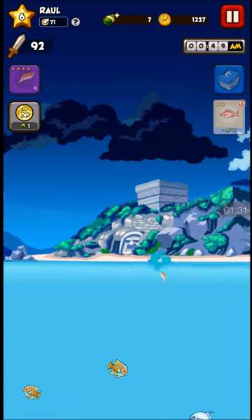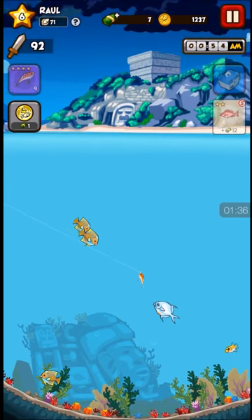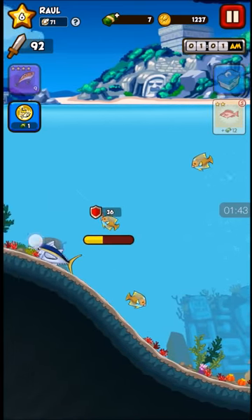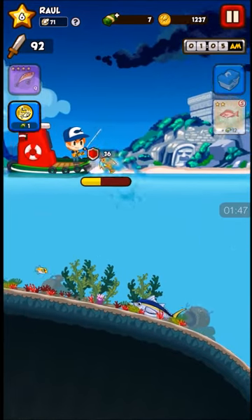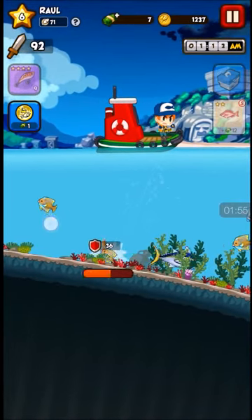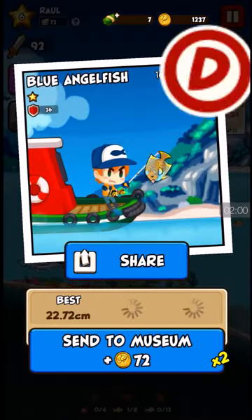Just tap it and then you wait for the fish to grab it. And when you want to reel it in, just tap the screen. Sometimes the fish will chase it, so when the fish starts shaking and goes red, my strategy is let it move and then when it stops moving, you reel it in slowly. And there we go.